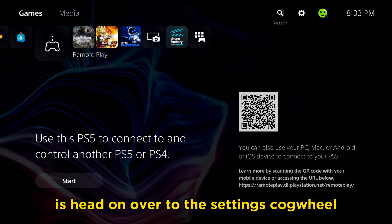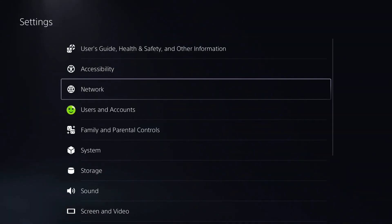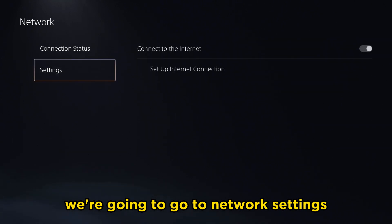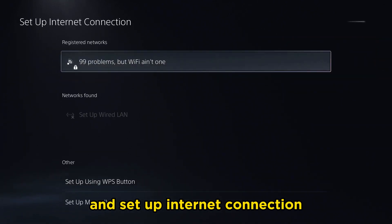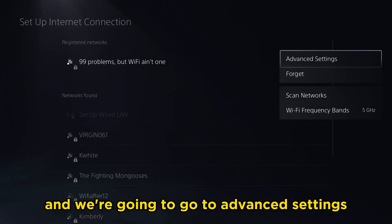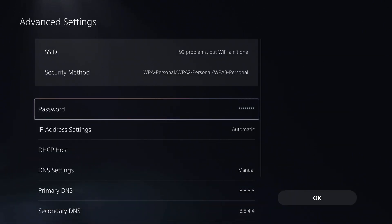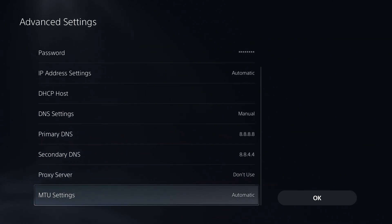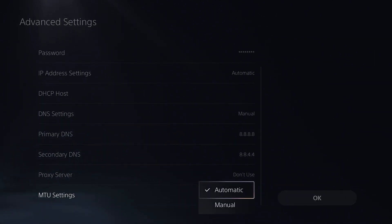The first thing we're going to do is head on over to the settings cogwheel. From here we're going to select network, go to network settings, and set up internet connection. Once we're here press the options button and we're going to go to advanced settings.